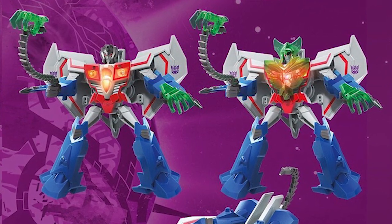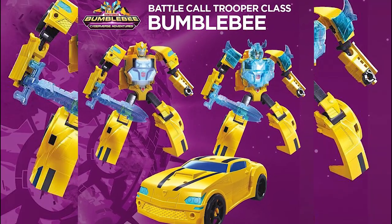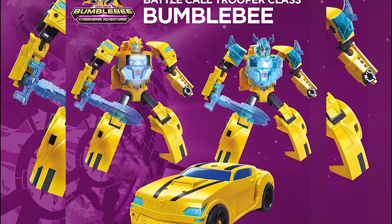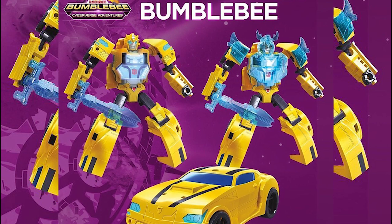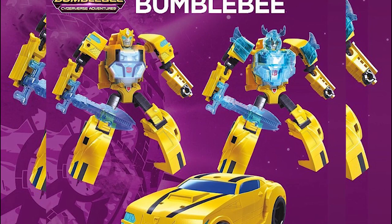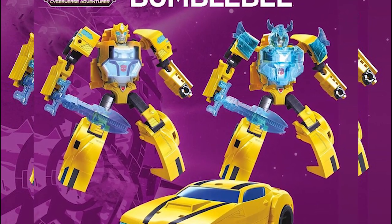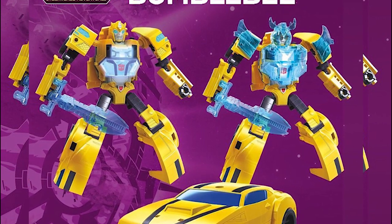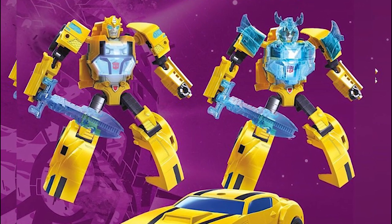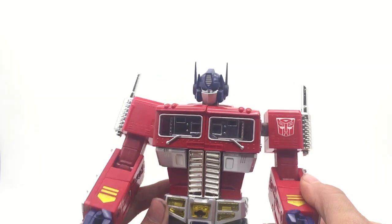Then we have another Battle Call Trooper Class Bumblebee — this time different from the first one. The face expression is different, and he has a new sword and new chest and shoulder armor with a Vikings-type look. The robot mode is also different, so this is a new figure. I'm really curious about why Bumblebee has two modes here. I think in the show he somehow gets an upgrade.